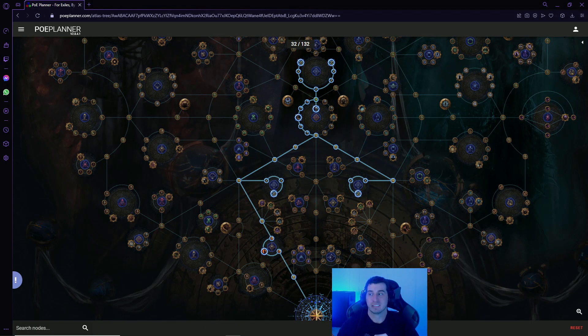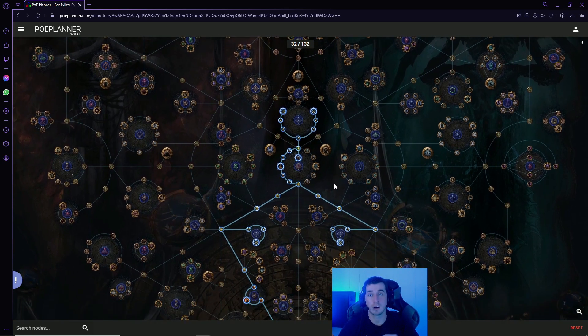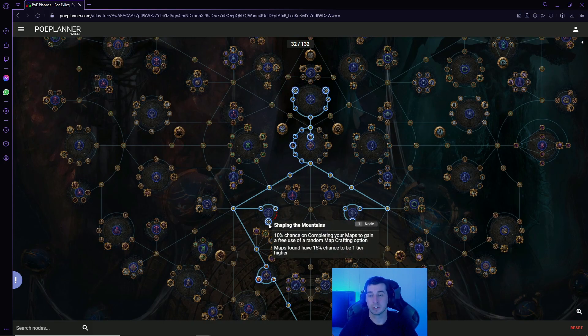Let's take a look at the early Atlas passive tree and how, in my opinion, everybody should be setting it up when they first get into maps. The most important thing is going to be map sustain early, because your objectives should be completing the Atlas and unlocking your void stones, since you get more passive tree points that way. You're going to get more points to spend on other passives to make every map more rewarding. We're at 32 points right now — this is the first 32 points I would spend in the Atlas tree.